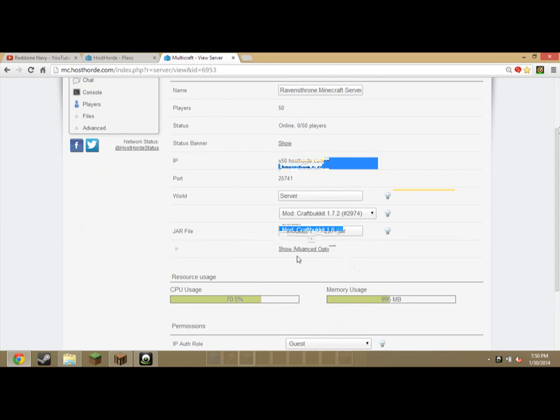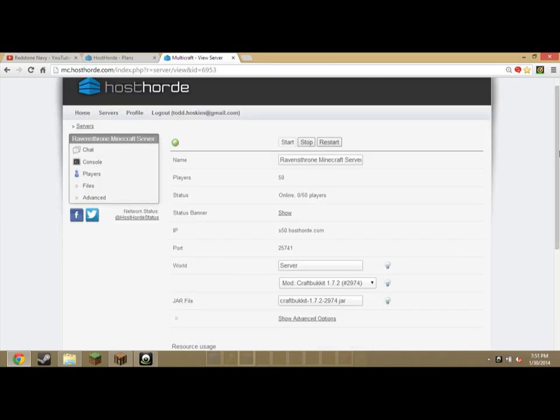I go CraftBucket, so pick whichever one you want. If you're looking to get tons of plugins, go CraftBucket at 1.7.2. Jarfile — don't worry about that, that's just relying on this. The port is not really important, but you might want to mark that down in case you are looking to create a different domain. And that's mostly it — you have your server running.